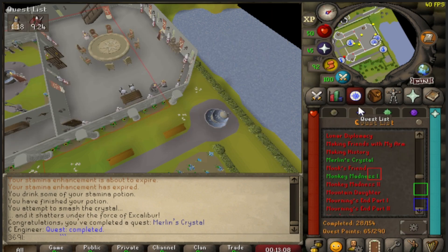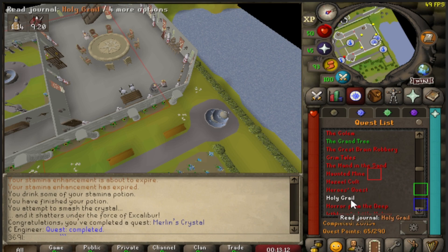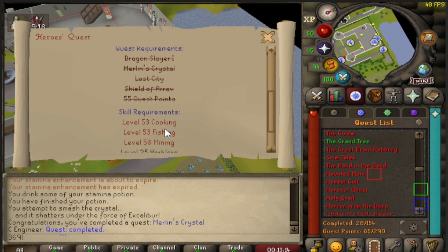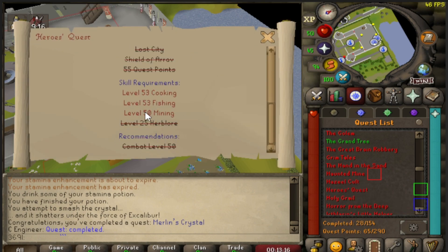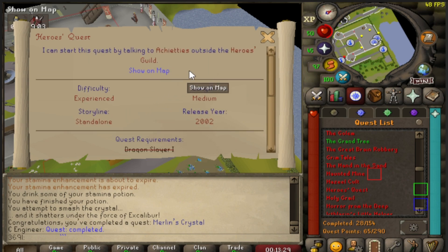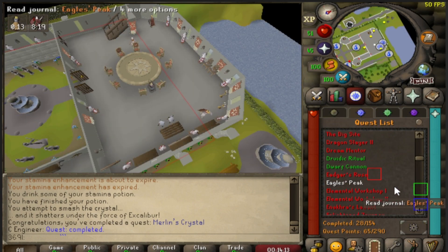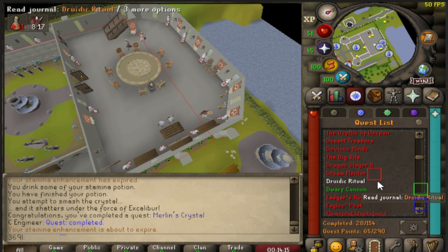Merlin's Crystal is down, so I think now we have every prerequisite for Hero's Quest - everything but the stats, so that's what we're going to work on. Eventually the cooking is very easy, but these two are going to take me forever because I'm the guy who hates this kind of thing, so we're going to leave those to the side for now. We need to tackle it eventually because I need the defense from this so I can wear void.